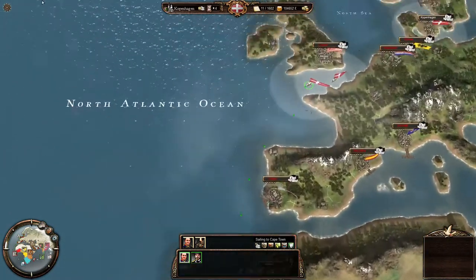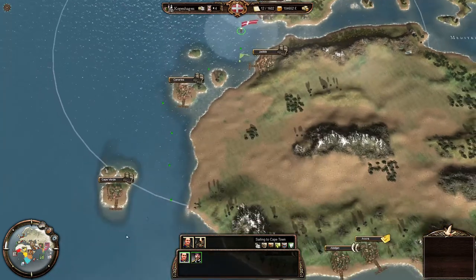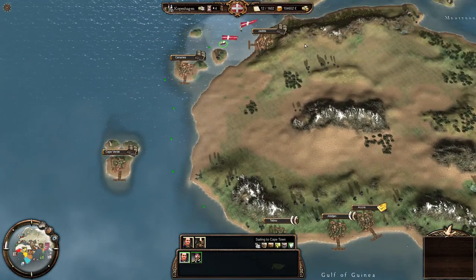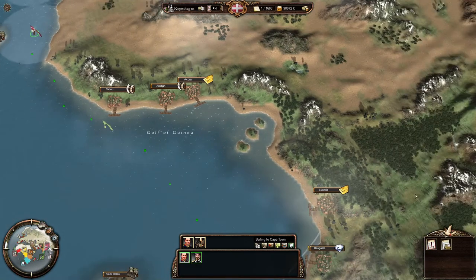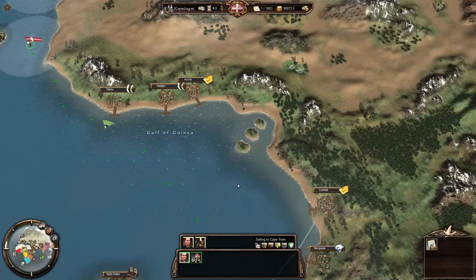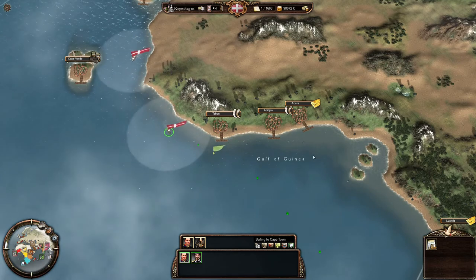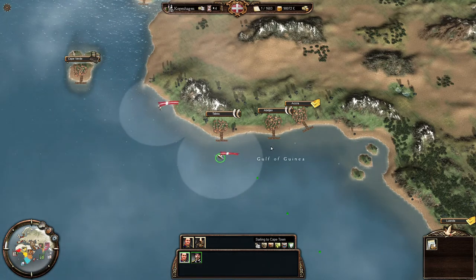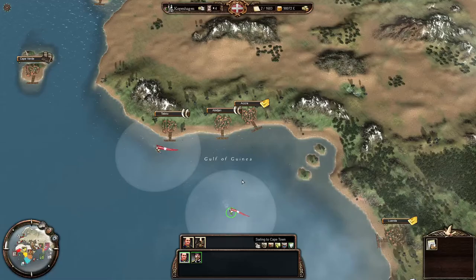We'll let these two guys get on their way and return home, make a profit, put the other ship on, and then we'll head back to India to speed up the process. There's a demand for silver in Bengala — if we can capitalise on that next run it would be good. The Spanish also made a pact with the British — how dare they.